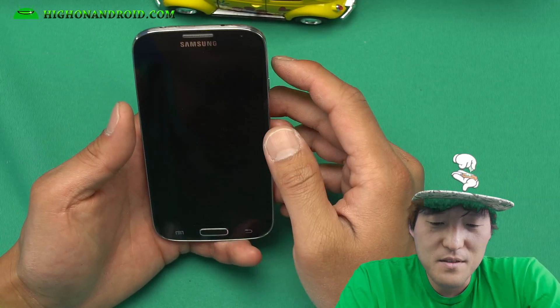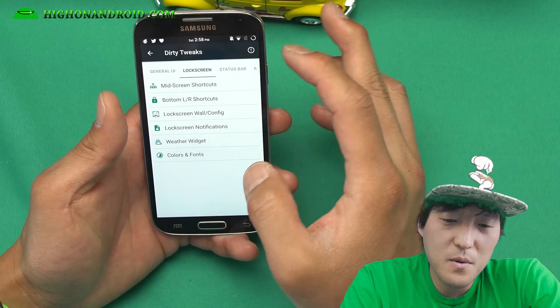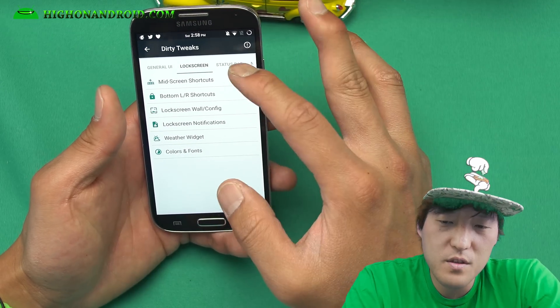It's a little tricky — maybe just don't use it. But it's there, and that's kind of cool. Lock screen torch. So you get the idea. You can also put weather widgets.